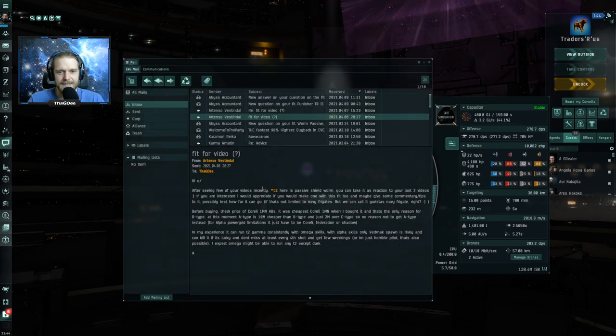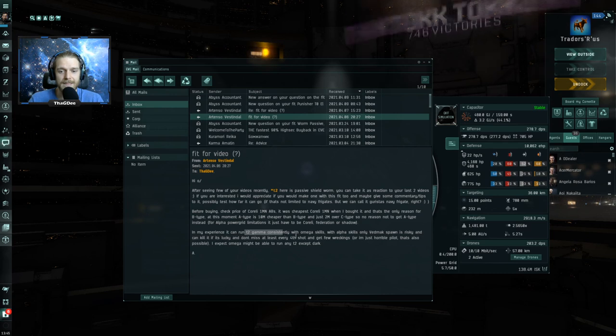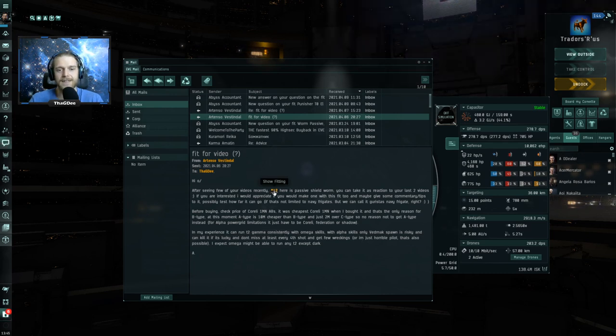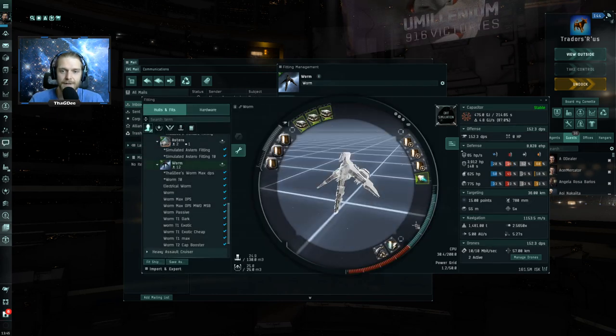He sends me a message and says, 'Hey, I've seen a few of your videos — here's a passive shield Worm. I run T2 Gamma consistently with Omega skills.' At this point I don't have a lot of other options, so I said, let's take a look at it.